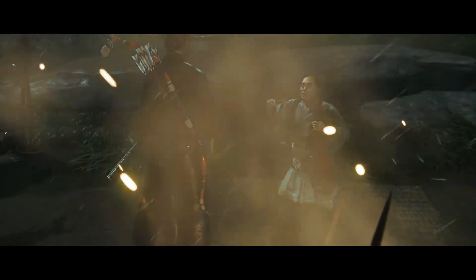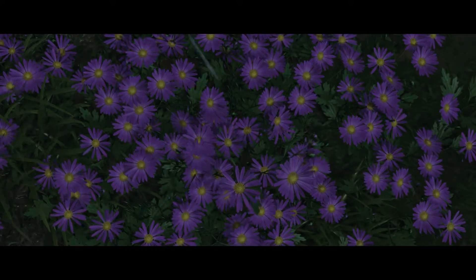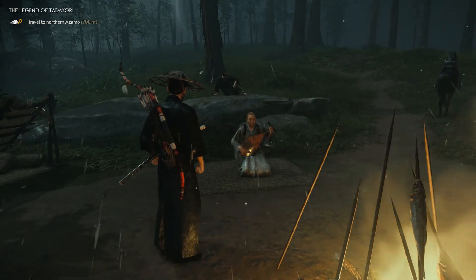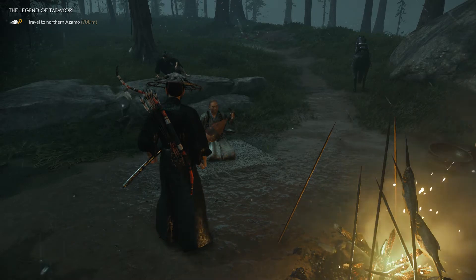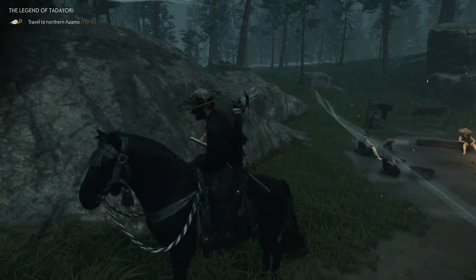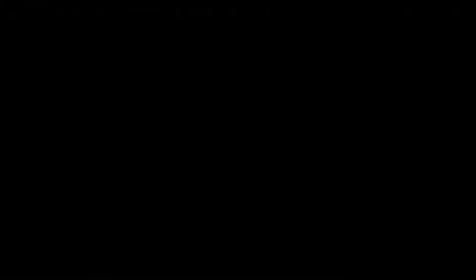Well, that's going to be us. A little writing about Tadayori that survives refers to a violet crown — a place in the north of Asamo strewn with violet chrysanthemums where Tadayori would often meditate. I think I went through that place off camera when I was doing some Inari shrine hunting. We're at 700 meters — quite a bit of travel. So unless we bump into anything fun, I'll probably cut out some of this travel until we get close to our location.